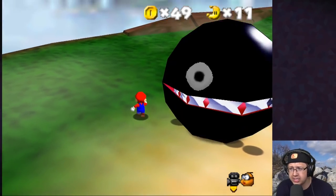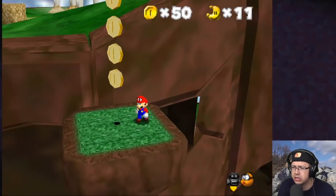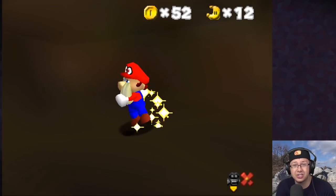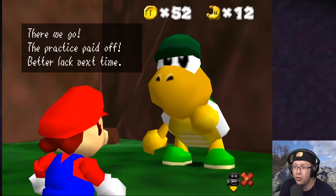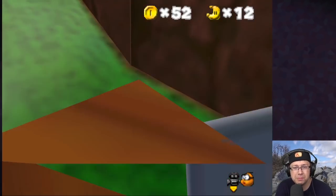I literally just run in front of him — the chain chomps are just a distraction. That's not hard at all. All right, that was not as hard as I thought. Now I still need to figure out the Koopa race star. Oh, there's a moon — we're gonna get it. That was way too close. Is Koopa just chilling in retirement? There we go — the practice paid off! Better luck next time.